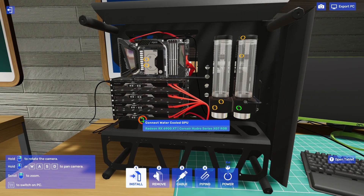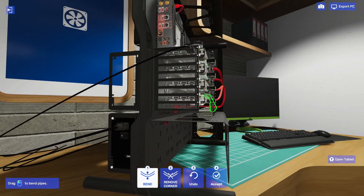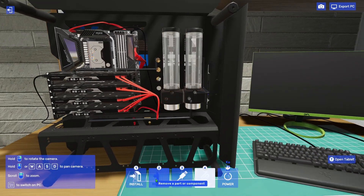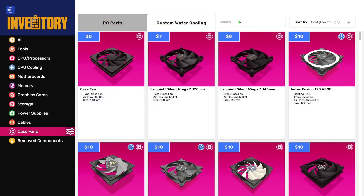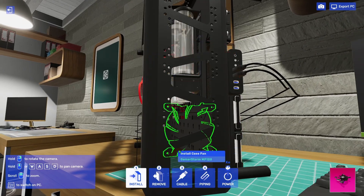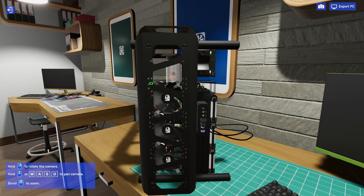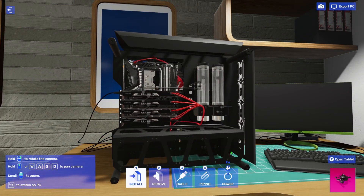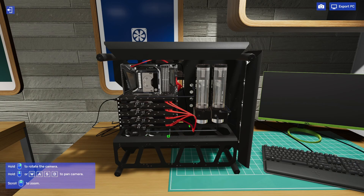I need to put more case fans in — I've kind of completely ignored that part because this is such a weird case to build in. Getting this line run nice and easy. Before I forget, I'll throw some case fans in — Gamer Storm fans. That's definitely going to increase the value of this computer. I usually put a radiator down here but I'll put the fans there instead.